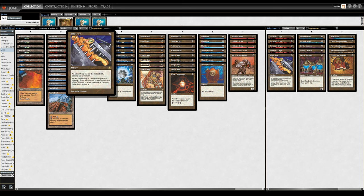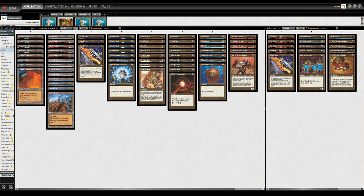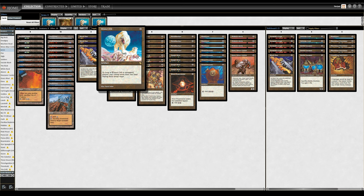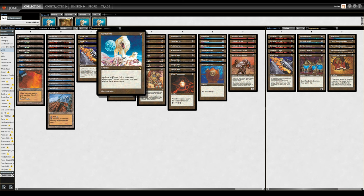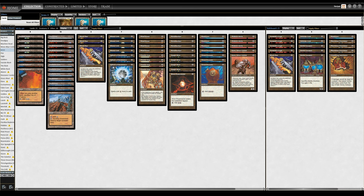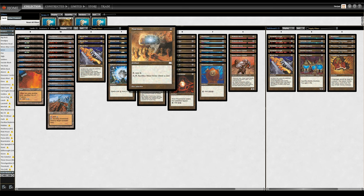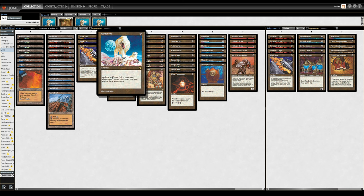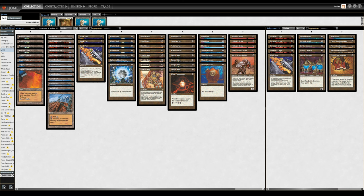On to the spells, and Black Vice, as mentioned, is a major win condition when your opponent is taxed or indeed fully locked out. Sphere of Resistance: spells cost one more to cast, as a three-of. Winter Orb: players can't untap more than one land during their untap steps. Now we really break the symmetry of both of those cards, especially Winter Orb, because not only do we have Thran Dynamo, Worn Powerstone, Metalworker, and Mind Stone that all generate mana — even if we don't have any of those, we can still untap an Ancient Tomb or City of Traitors to get more out of our Winter Orb than the opponent can out of their lands.